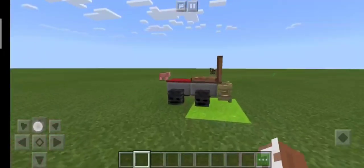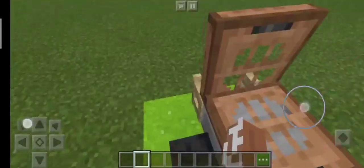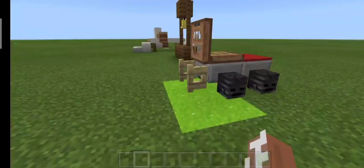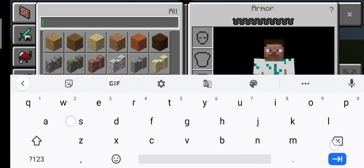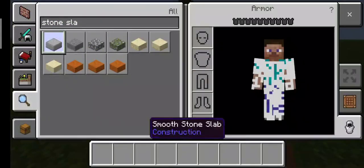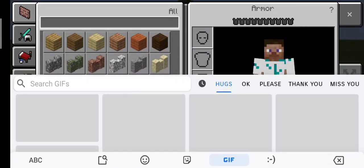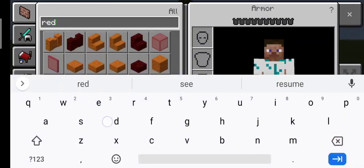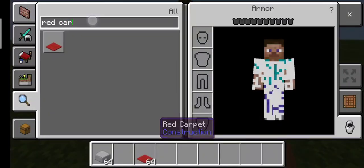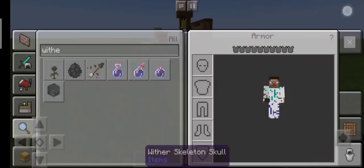We're gonna do our first build which is the tractor. The tractor is actually pretty easy. We will get something called a smooth stone slab — take the smooth one — then we use red carpet.